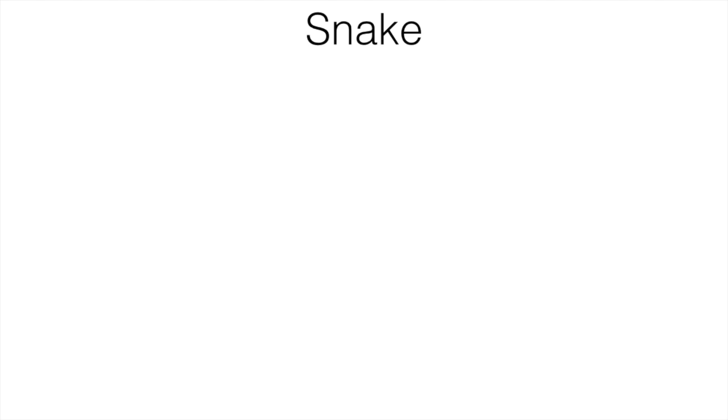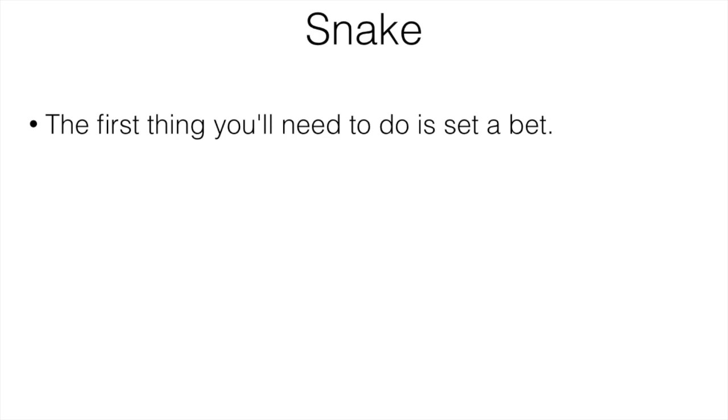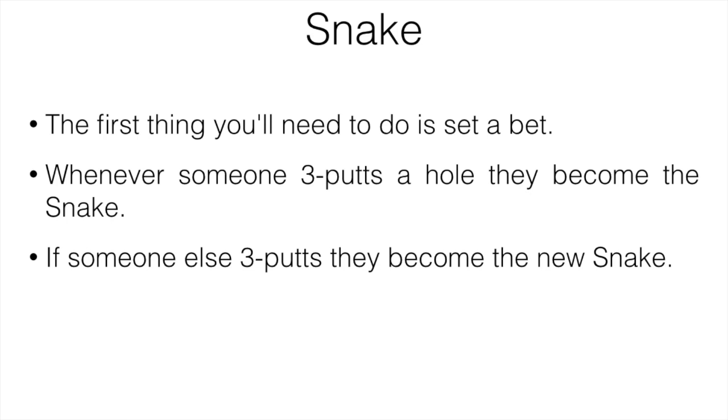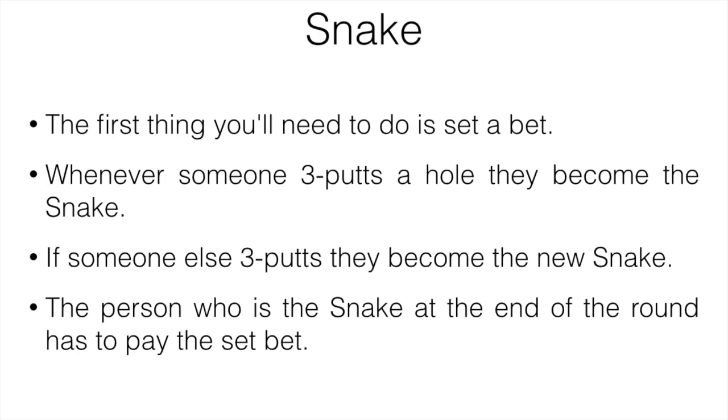Next is Snake, another one of my favorites for three players. First, set a bet — $10, $20, $30, whatever. Whenever someone three-putts a hole, they become the snake. If someone else three-putts, they become the new snake. The person who is the snake at the end of the round has to pay the set bet to the other two players. It makes things pretty interesting.